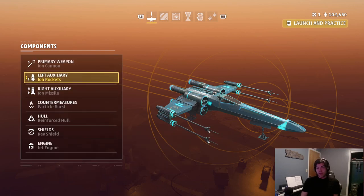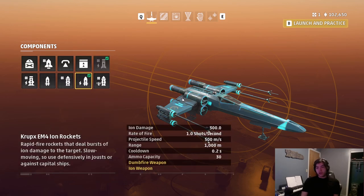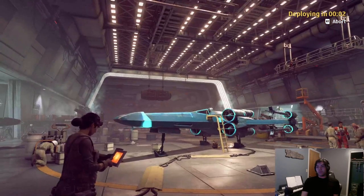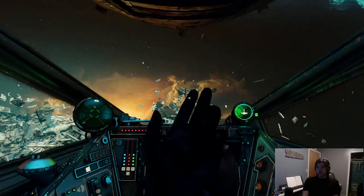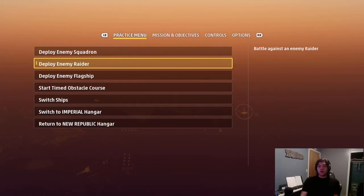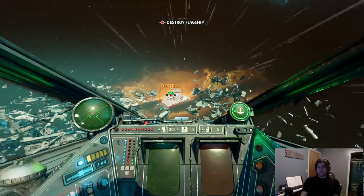So one Ion Missile on its own is not enough. Ion Rockets: 300 damage. This is a little misleading because Rockets will do a little less Ion damage to subsystems sometimes - it's kind of like Torpedoes in that sometimes it works, sometimes it doesn't. You have to use a lot more Rockets than you'd expect, so we're on the side of spamming your Ion Rockets.